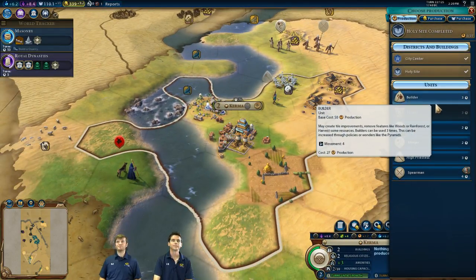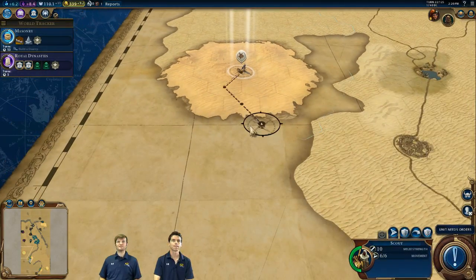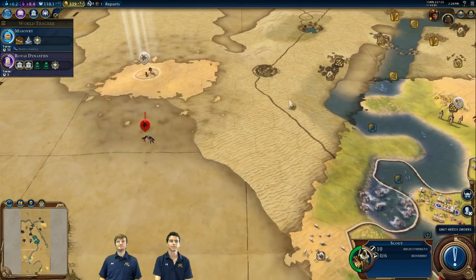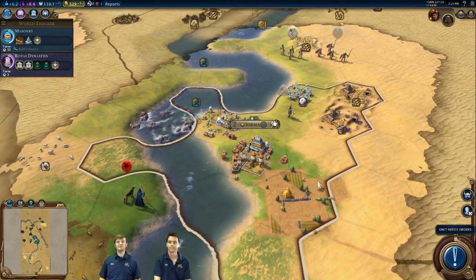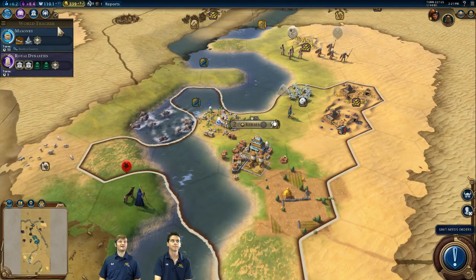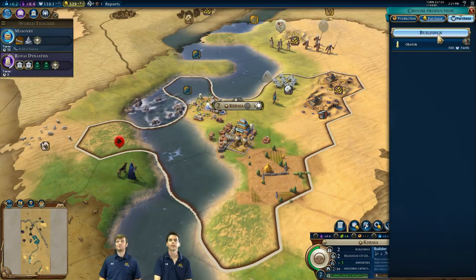I'll build another slinger to upgrade later. I've got enough gold. I'll keep my scout exploring — though it doesn't have embarkation yet, so that could be trouble. The pantheon beliefs in this scenario are very powerful, which is one reason I went for mummification early: I get a free belief, not earned through prophets or faith but just granted. I can purchase my obelisk now because I have 100 faith — that gives me two culture and two faith.